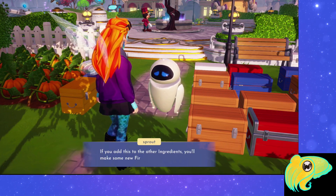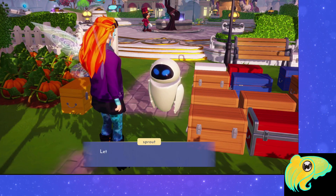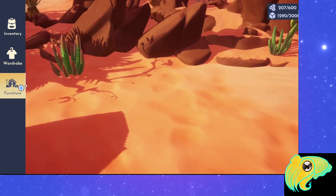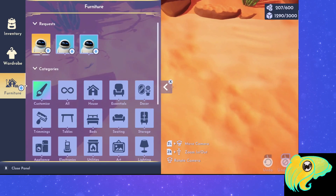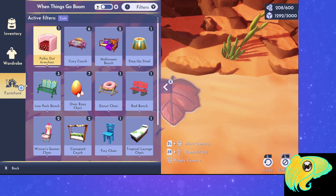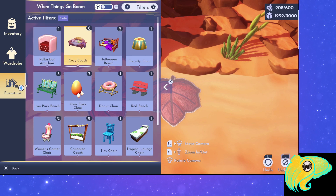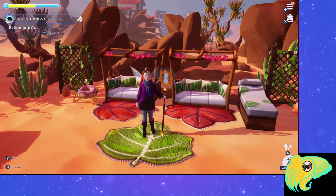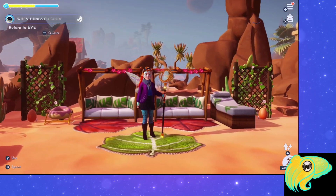The next part of the quest is to find somewhere on Eternity Isle to decorate with cute rugs, chairs, and decorations. Specifically, you're going to need 3 rugs, 6 chairs, and 4 decorations. When you open up the furniture menu, you'll have 3 different quest items. When you click on them, it'll show you all the items you have that qualify, so set up the furniture. Once you do, talk to Eve again.